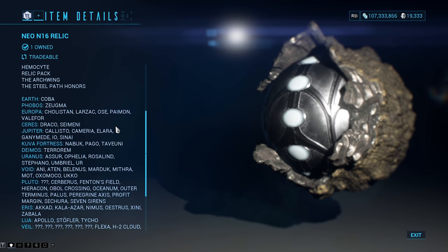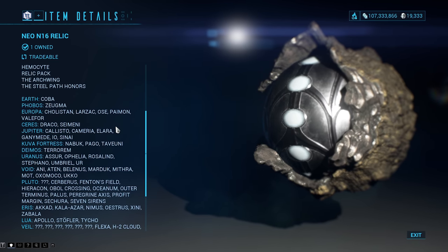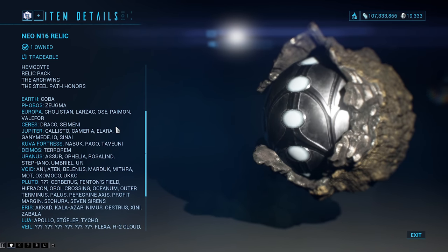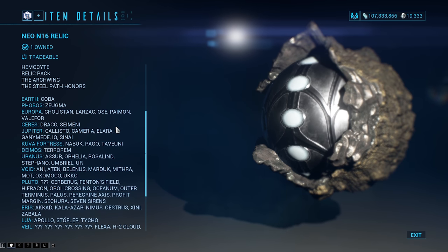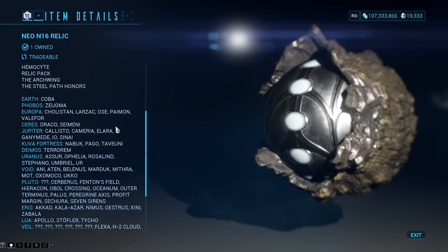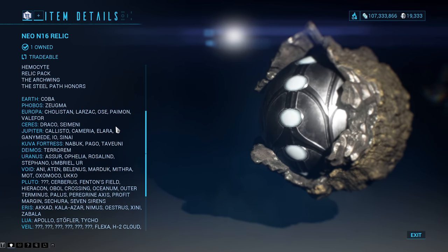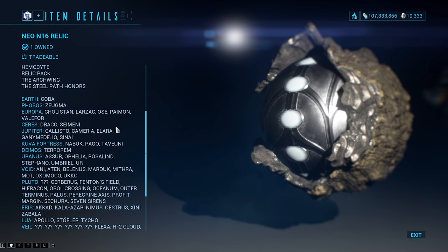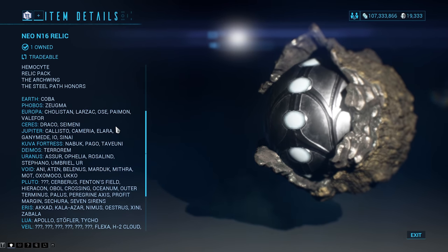If you want to farm multiple sets of Nidus and Magnus and stuff like that, it's more important whenever it comes to vaulted things. Like Atlas was the frame that got vaulted prior to Nidus being released, so if you've got Atlas, Tekka, or Deathcube relics laying around, you might want to focus farm them with a group. Because Nidus relics are going to be around for a long time since he's new, it doesn't matter too much — we're eventually going to have a massive backlog of these relics.